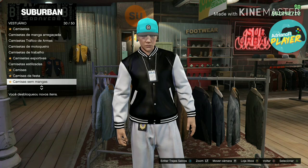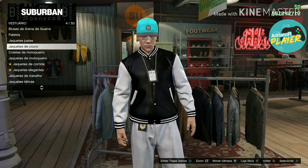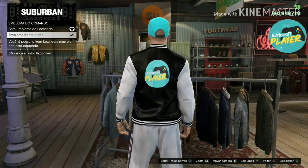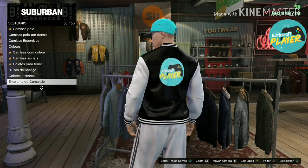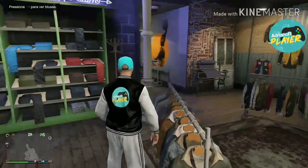Now we're going to start, guys, activating the emblem of our command. It's the last option here — the emblem of the command. We're going to put the emblem on the front and back. You can see it's the official emblem of my channel. It's on the jacket, it's normal.